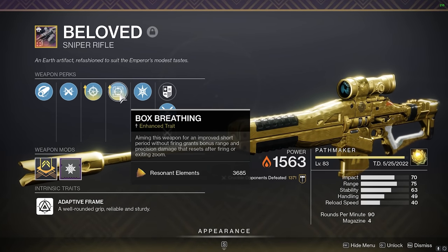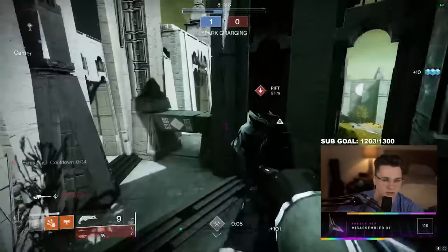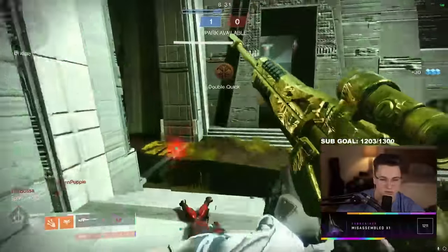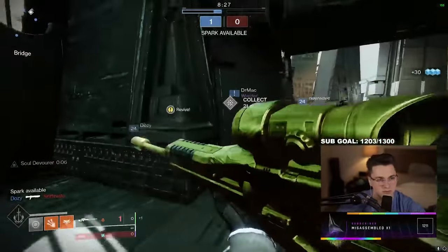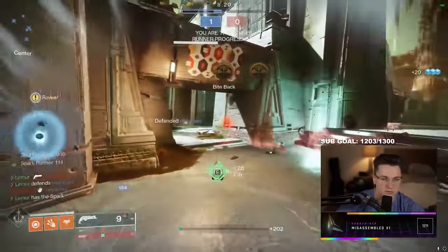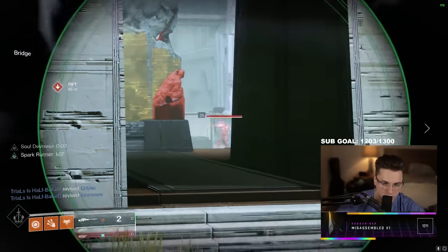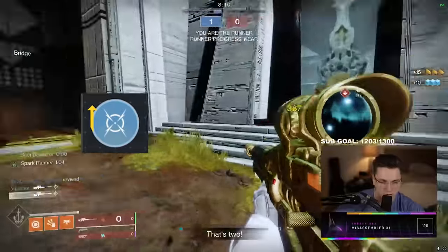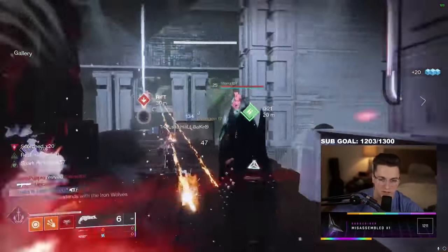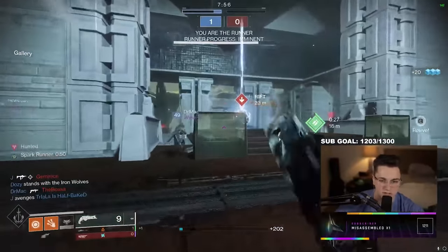Now onto moving target. This one's a little more difficult just because on mouse and keyboard, moving target doesn't do as much for you. The perk sounds great in theory — you get increased target acquisition while aiming down sights and moving — but on mouse and keyboard, it just doesn't do that much. I tried this perk out and just wasn't a huge fan. It felt like a wasted slot. Now on controller it's different — you have more aim assist, so moving target might actually do way more for you. If you're on controller, I'd definitely recommend trying out moving target first versus box breathing. On mouse and keyboard, I just feel like moving target is not the move. I've talked to other content creators — Frostbolt, who I'm sure you guys know, also agrees that moving target is not great on mouse and keyboard.